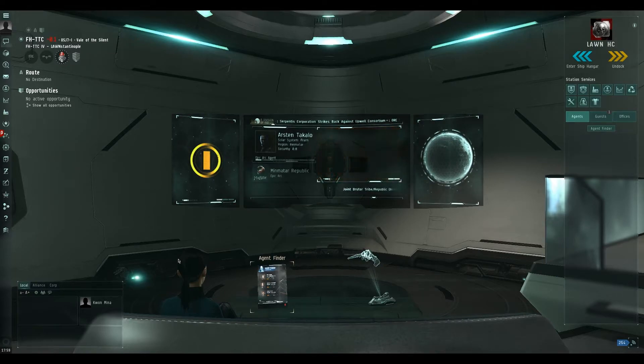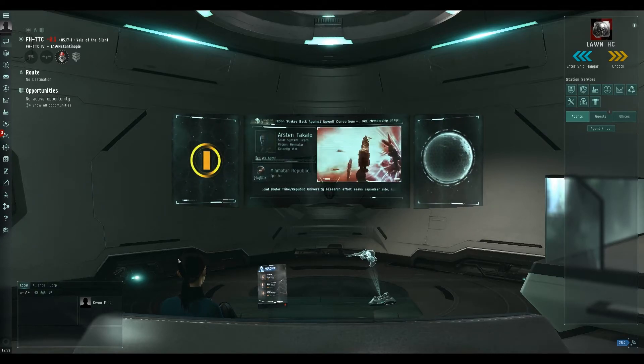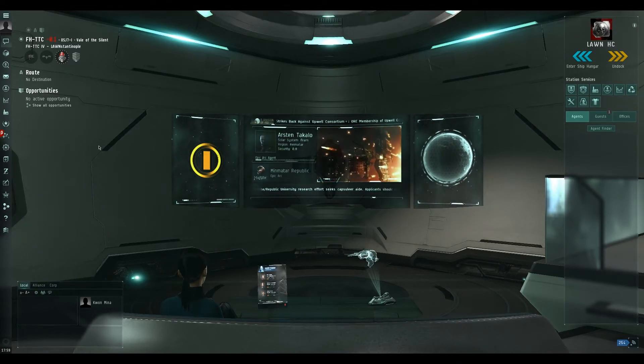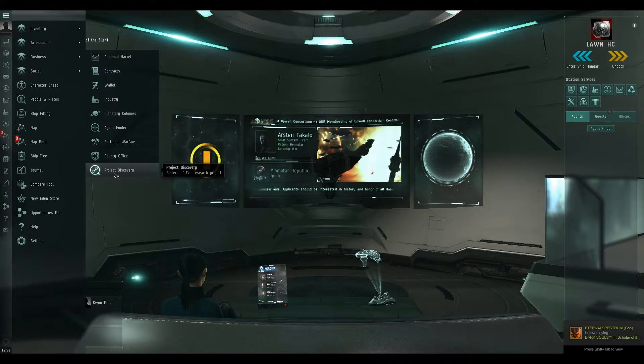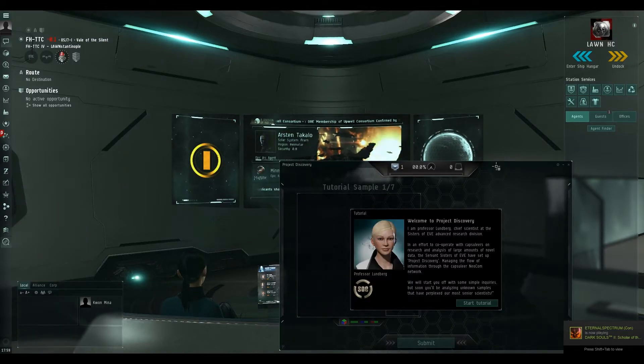In order to open and find this minigame, it's not a random trigger minigame like hacking a can and stuff like that. To get this one, you go up to your Neocom, go down to Business, and then it is Project Discovery, and this is it right here.